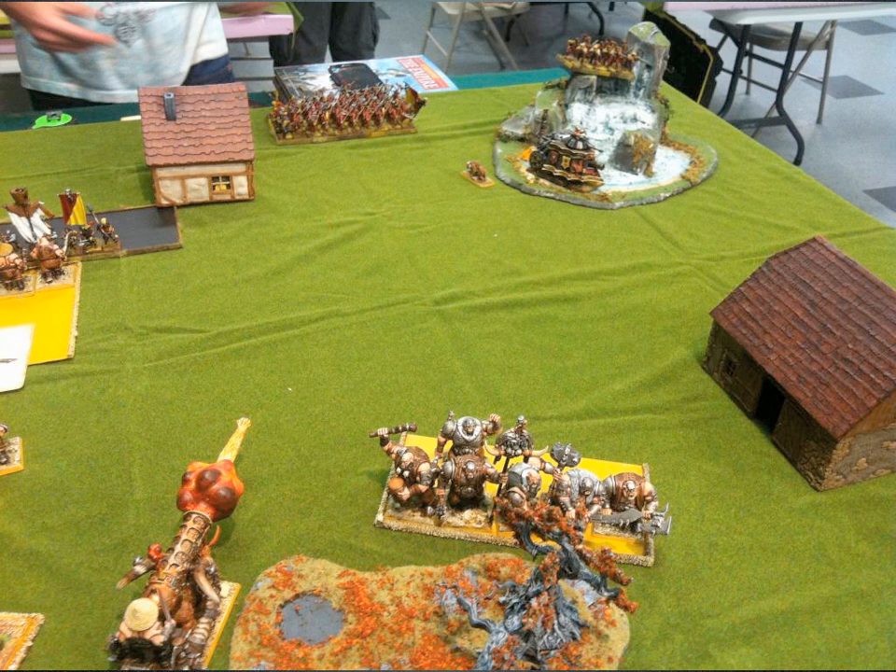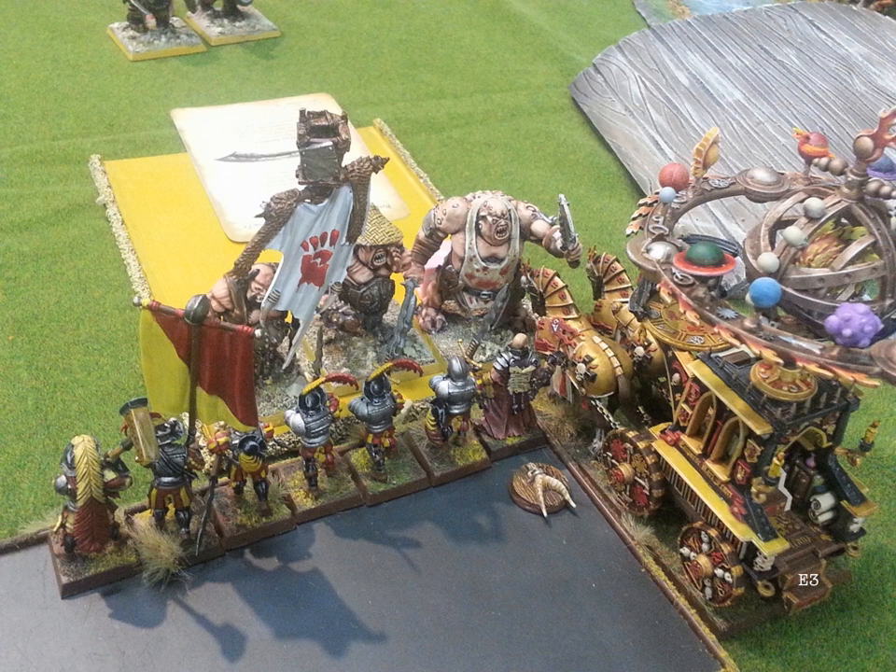There were already some wounds on the Iron Guts, so I basically took the last wound off one model and killed another, forcing a panic test — and they failed it, which was absolutely huge. If he doesn't rally, I've got a Captuses set up to charge them right off the table. If they do rally, I've slowed him down a good turn or two. The Hurricanum did exactly what I needed — it came in, did some wounds, made his attacks on me less, and I lost very few Greatswords. He just rolled badly too.